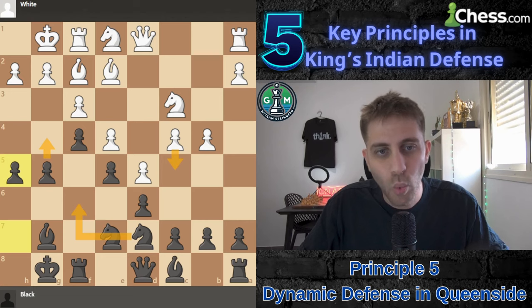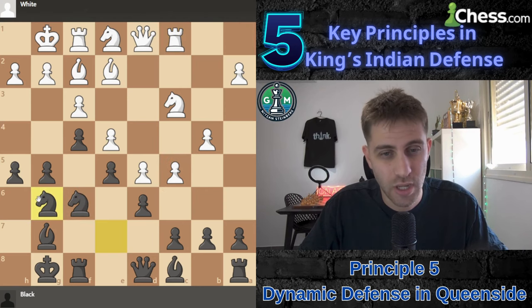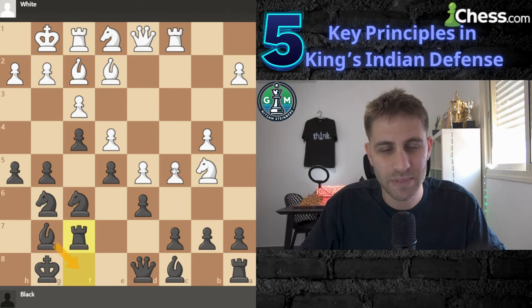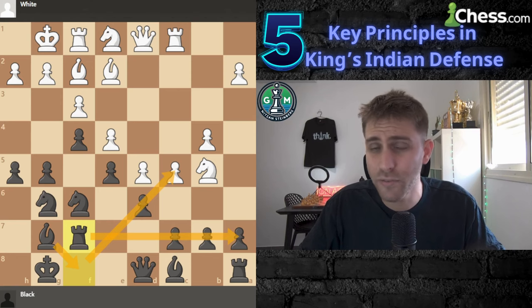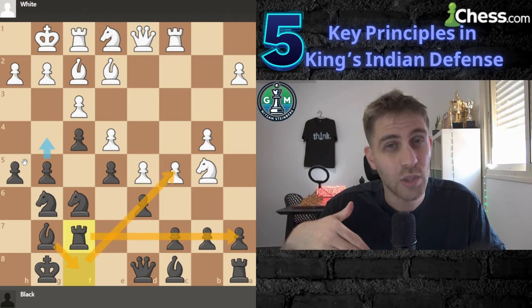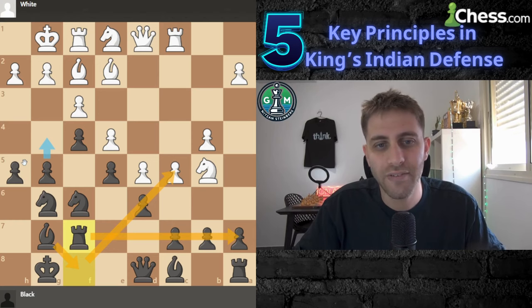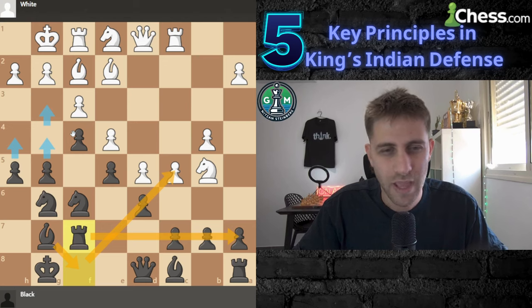Principle number five: while launching your kingside attack, you also need to be ready for white's queenside expansion. It's common for white to push b4 and c5 to gain space, but your goal is to create dynamic counterplay and defend carefully while setting up your kingside attack — for example, with rook f7 and bishop f8 to control that diagonal. If you can hold the queenside long enough, your kingside attack will crush your opponent.